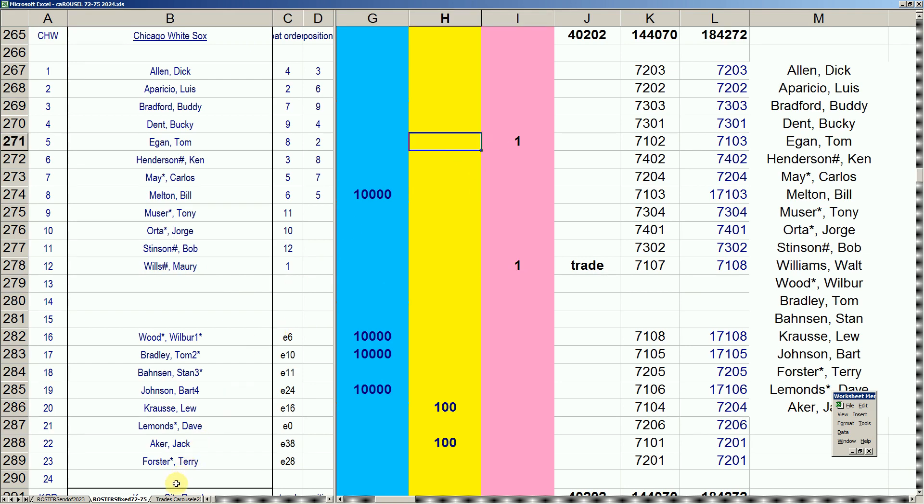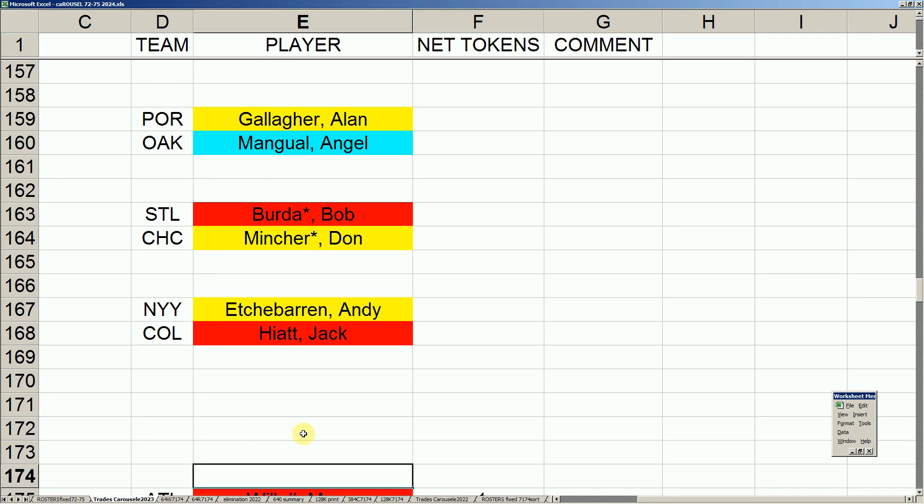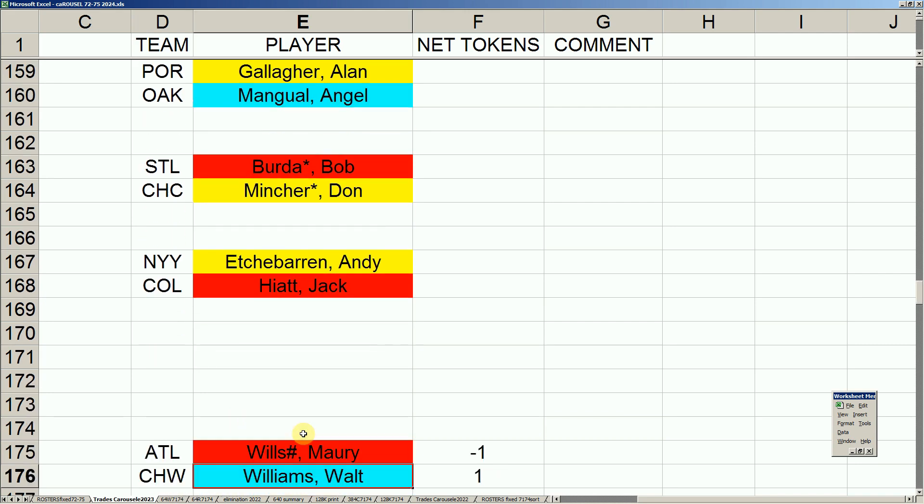They got rid of Walt Williams and acquired retiring Maury Wills. They also moved Tom Egan from waivers to retirement. Looking at the trade carousel, they sent Walt Williams to the Atlanta Braves — the Braves were losing Kurt Motten in the outfield. The White Sox got a token out of that move, and more importantly a draft token to comport to the proper math.